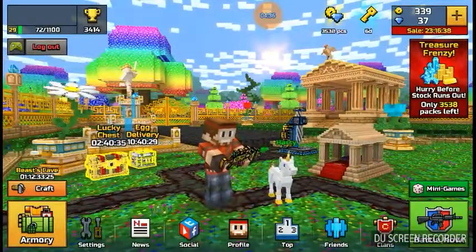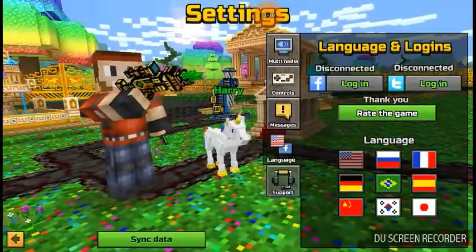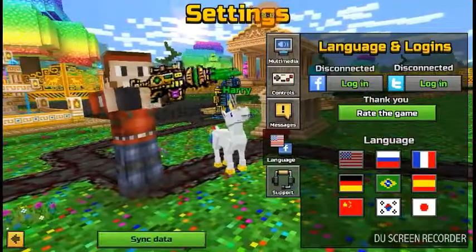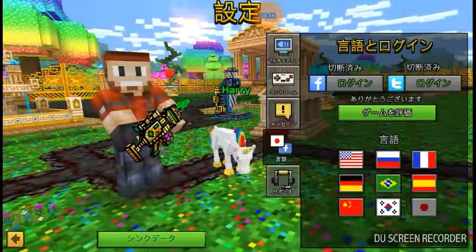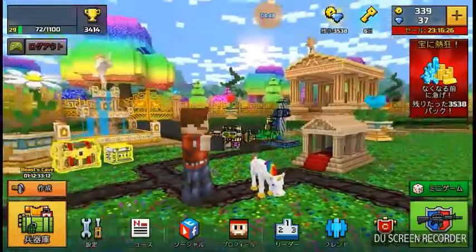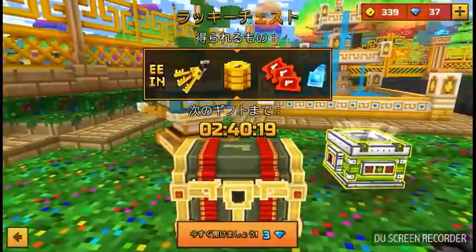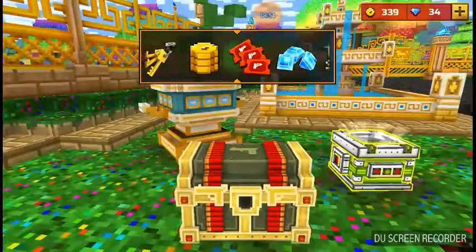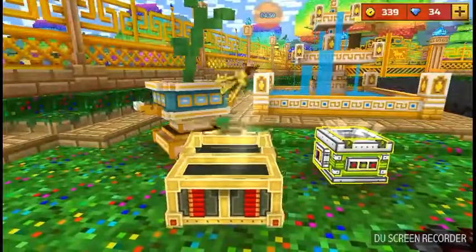This episode will be the Lucky Chest video. Also, a little tip: switching the Lucky Chest language in settings from English to Japanese will actually increase what you get sometimes. By doing this, I got 50 gems three times in a row — it was awesome.